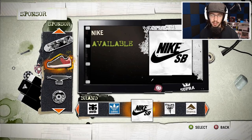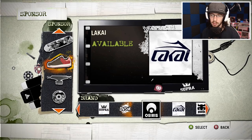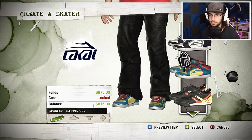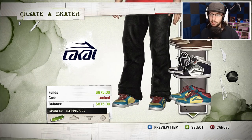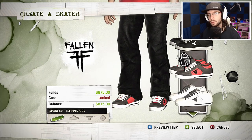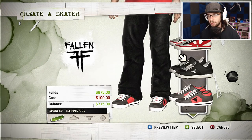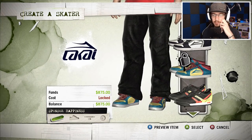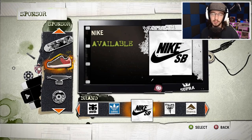I think I'm going to go with Nike. I've been wearing the Nikes and I really enjoy them. Let me look at the shoes real quick — I sort of like those for the crazy colors. Those Fallen shoes look pretty sweet, maybe I should get a Fallen sponsorship just for those red shoes. I sort of want those Lakai's but I don't know if they'll give them to me if I get sponsored. I think I'll just go with Nike SB.